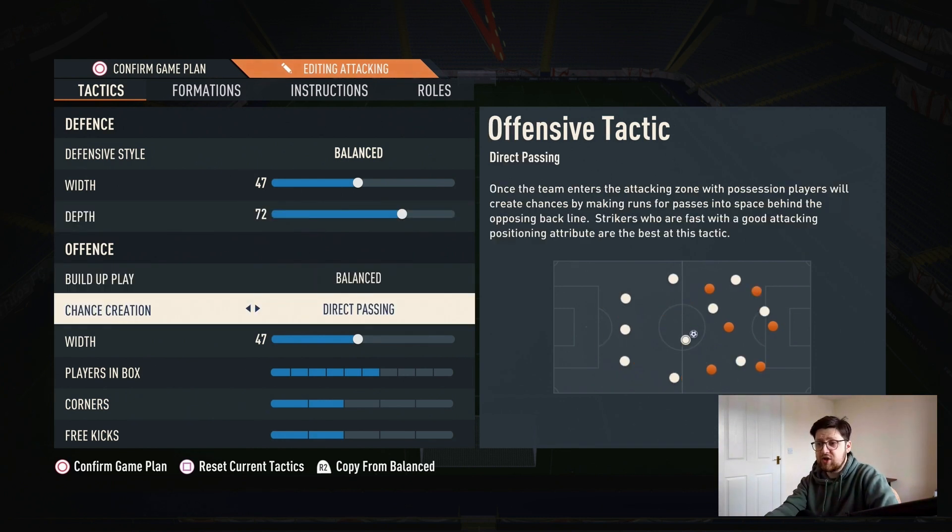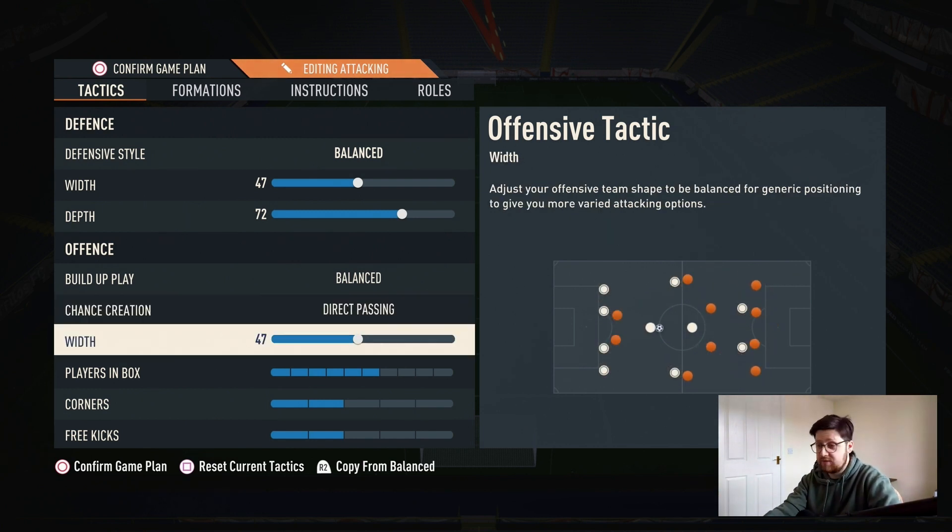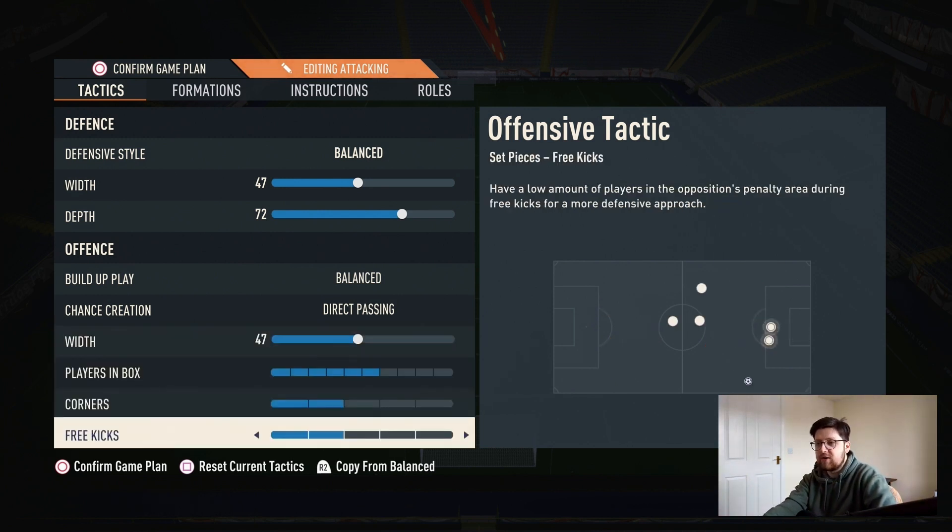Build-up play, we're going to leave that unbalanced. Chance creation, as always, that is direct passing — that is just a go-to now. If you're using anything else, you're probably putting yourself at a disadvantage. Width is also on 47, matching the defensive width. Players in the box is on 6, which is a bit higher than I personally like. This is a very offensive formation. As for corners and free kicks, we'll leave them on 2 — enough bodies up but enough people back.